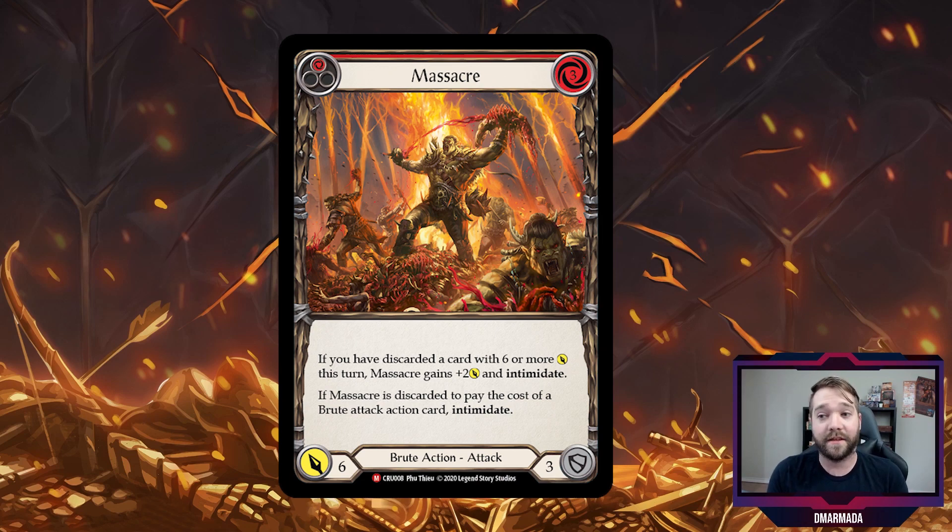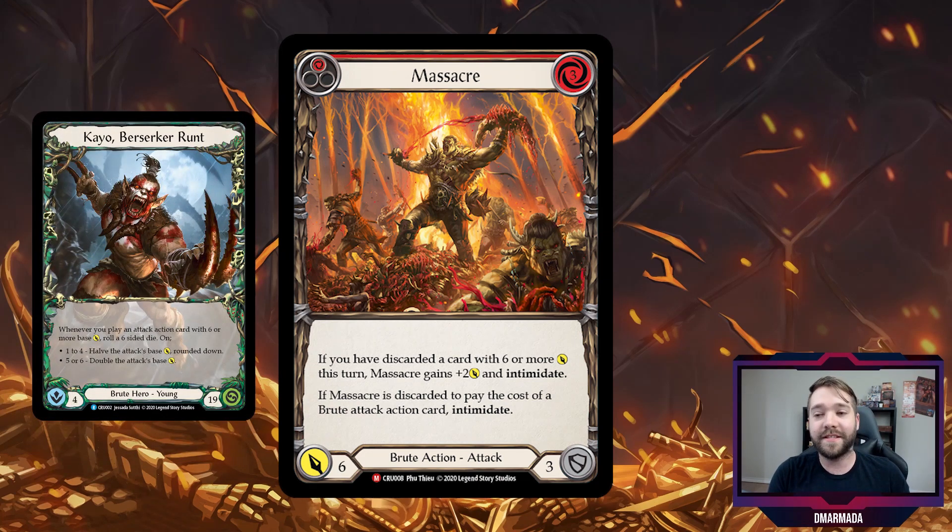If you've discarded a card with six or more attack this turn, Massacre gains plus two and Intimidate, so it could be an eight-attack with Intimidate. It also says if it's discarded to pay the cost of a Brute attack action card, you Intimidate off this. In one way it gains Intimidate by discarding something prior, and in another way it can Intimidate if you discard it — there is literally no downside to this card if you build the deck with Brute things in mind.